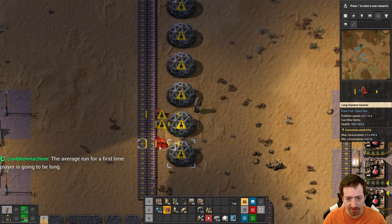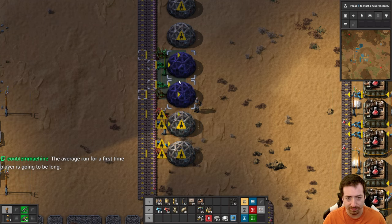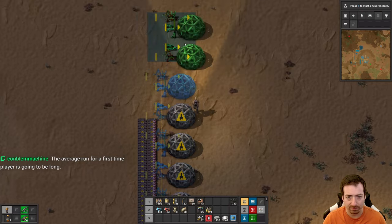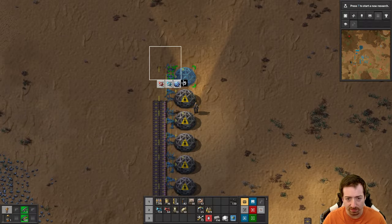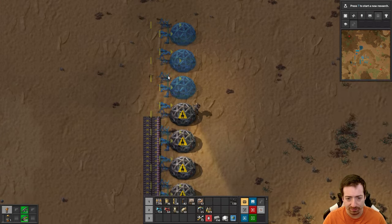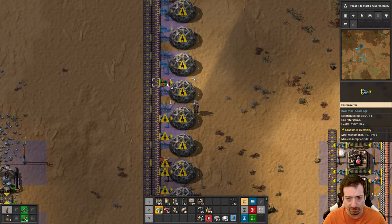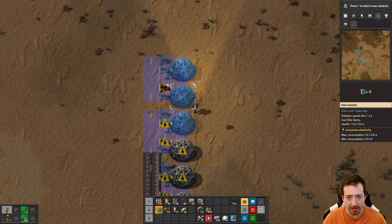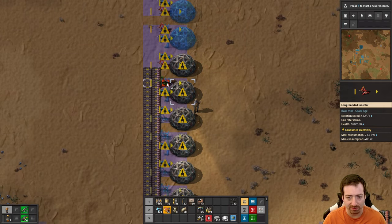Let's do a build that kind of just gets us ready for everything here. How many is that? That's 10 - I want one more to get the nice 12. We are the construction bot for now.